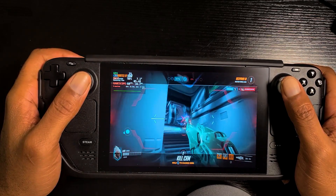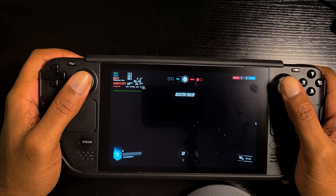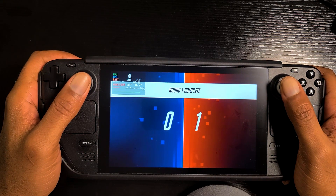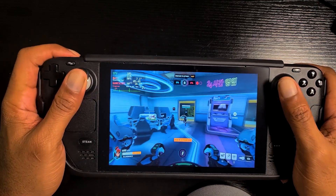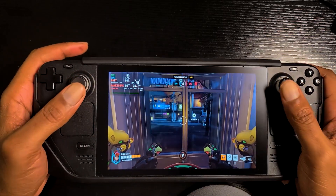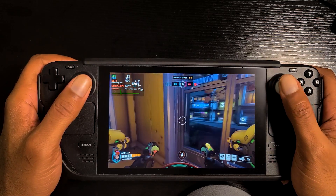Now with Moonlight we can address both of those issues. Here's how it works: Moonlight basically converts your gaming PC into a game streaming server. This allows you to connect your portable gaming device to your gaming PC and stream the game across a Wi-Fi connection or across the internet. This solution makes perfect sense for online multiplayer games that require an internet connection anyway.